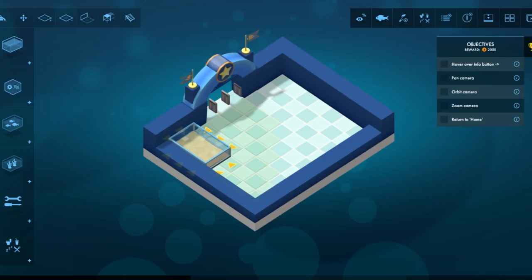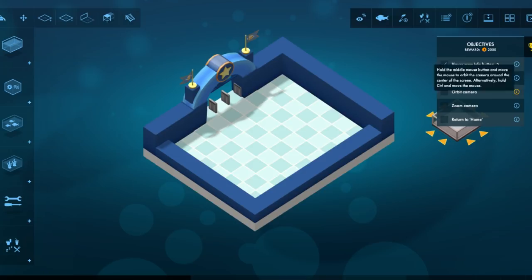Make some big boys. Oh! I don't have money. Where's my money? I have no money at all. Hover over the info button — oh, I have objectives.